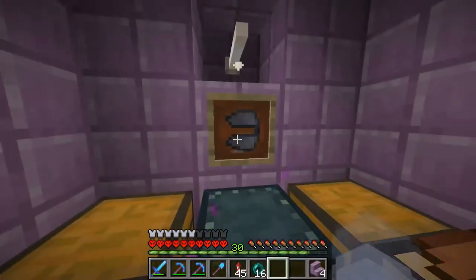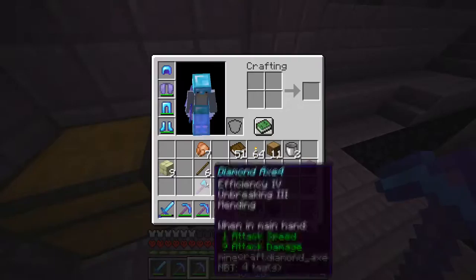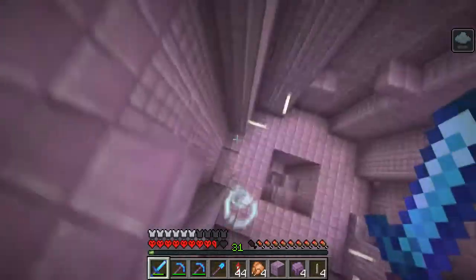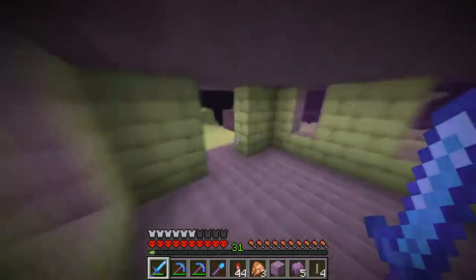I find two end cities super close to each other which is really nice. One of them had a ship, the other one did not — can't complain. I'm cranking out a ton of shulkers; right here I have two more just in my inventory and I know in the ender chest I had at least like 20 shells.